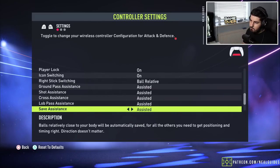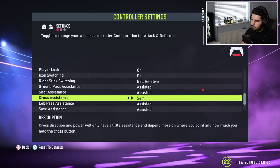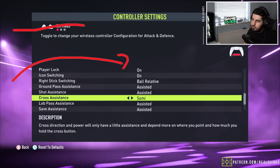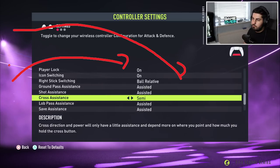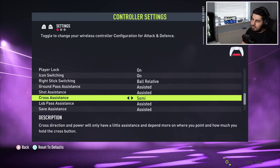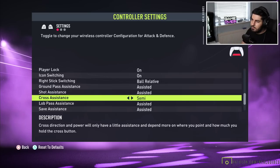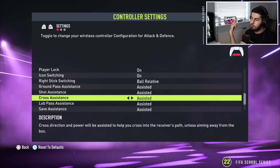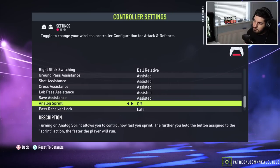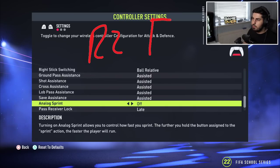Crossing — leave it on semi or unassisted. Don't put it on manual. Semi basically means: a little power goes near post, medium power goes to the middle area, maximum power goes to the far post. Assisted means the game just chooses who it wants to send the ball to. I'd say use semi, unless you don't cross like me — I just do driven passes inside the box.